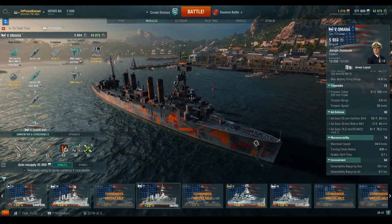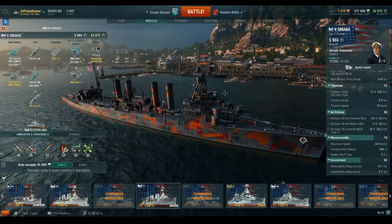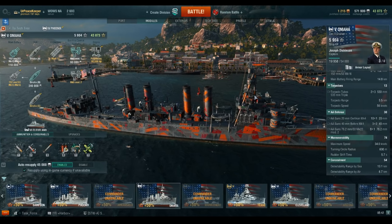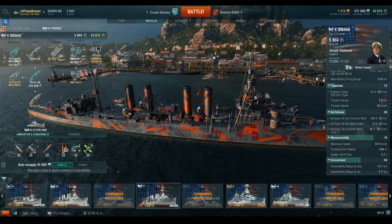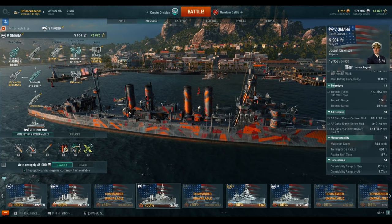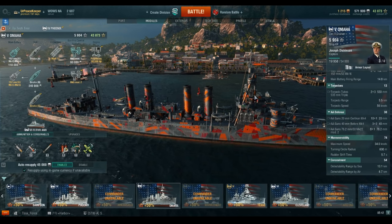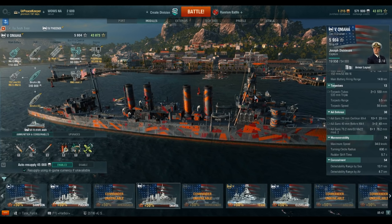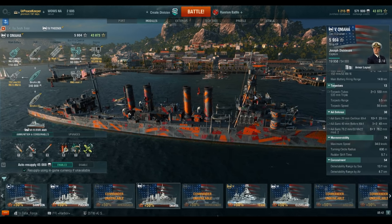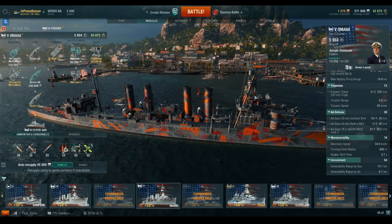This did not keep these ships out of combat, though. The USS Marblehead participated in several battles around the Dutch East Indies, as well as the Battle of Makassar Strait, and the USS Richmond participated in the Battle of Komandorsky Island. So these ships did see combat action with the U.S. Navy. All ten survived the war and would be scrapped.